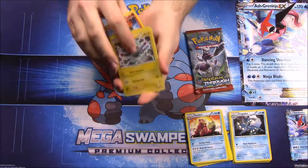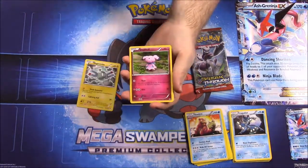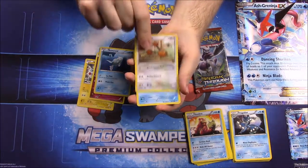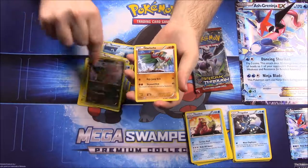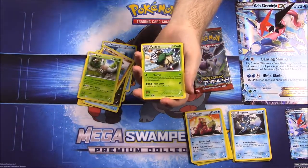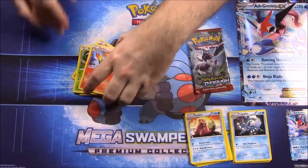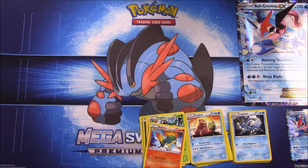First Breakthrough pack: Magnemite, Snubbull, Remoraid, Doduo, Piplup, Axew, Reverse Holo Hawlucha which is our rare, Pinsir, Gogo, and Quilava. I guess Quilava was the last one — I was thinking there was another card in my hand. Then our final pack of Breakthrough.